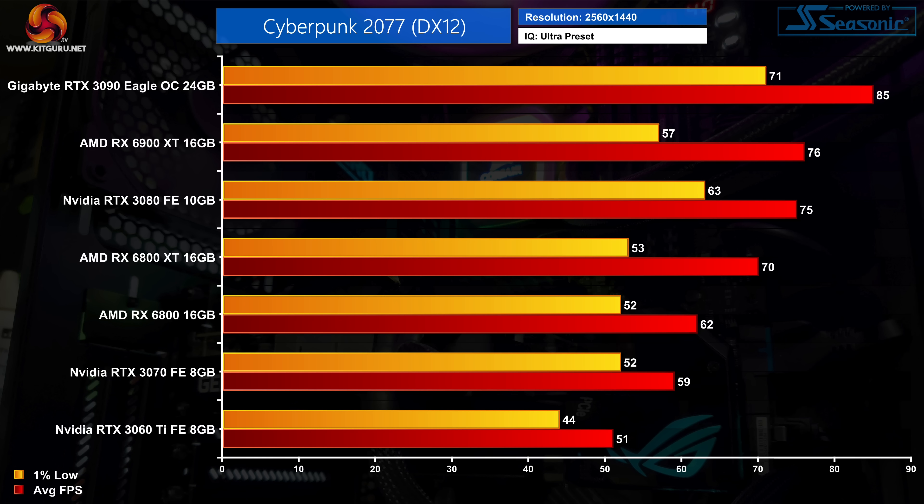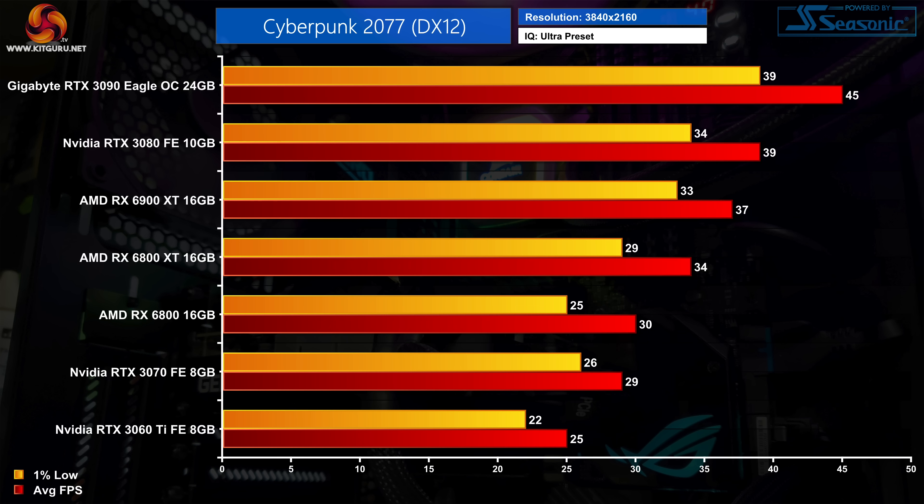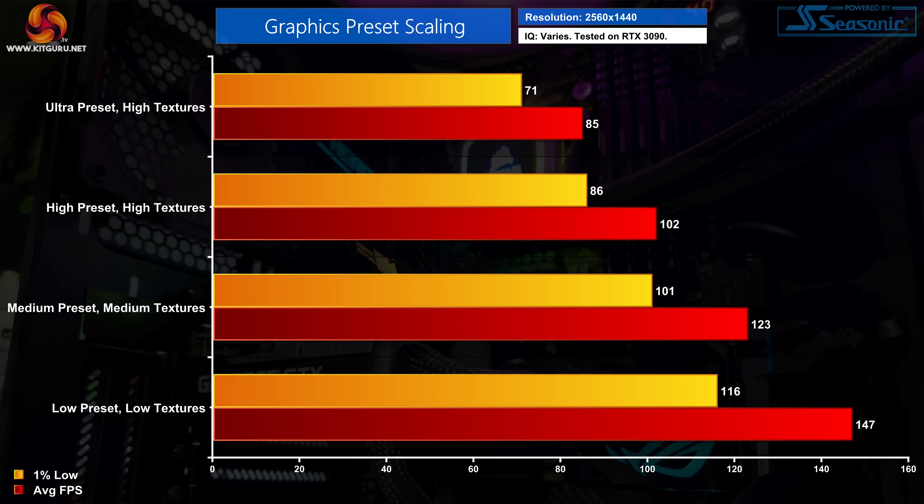That shows just how demanding this game is. At 4K ultra, you can forget about 60fps at native resolution — only the RX 6900 XT, RTX 3080, and RTX 3090 managed to keep 1% lows above 30fps. DLSS is really needed for a smoother 4K experience. There is also a fair amount of performance to be gained from lowering presets: at 1440p with the RTX 3090, the low preset runs 73% better than ultra.